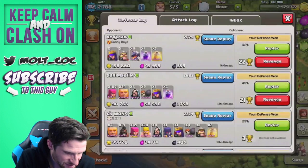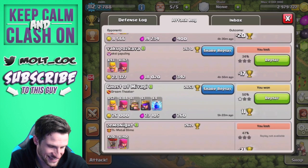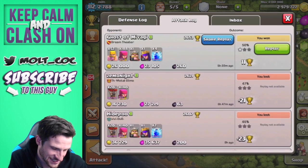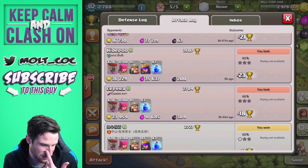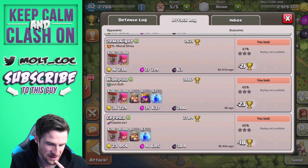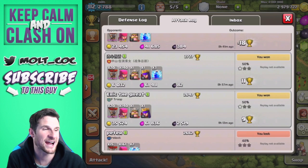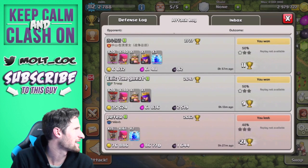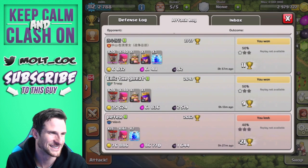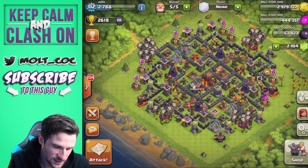I've been attacking with BARCH and lost a bunch — I was trying out a new strategy with balloons and archers. Getting 46, 45, 47 percent — when I wasn't winning I scratched it, obviously, because why continue using a strategy that doesn't work? But it was fun experimenting with it.